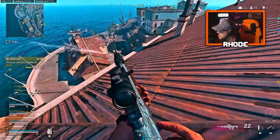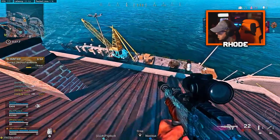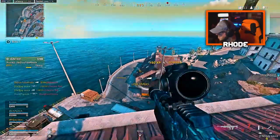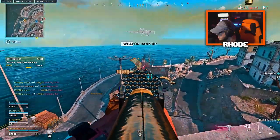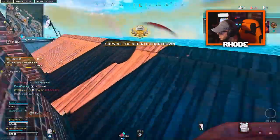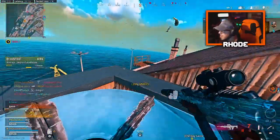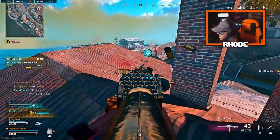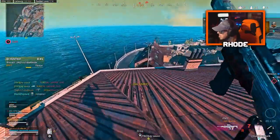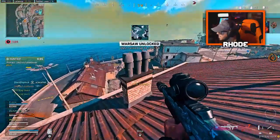Bro, who's downing all these dudes? Enemy dropping into the AO. Someone in the lobby needs to be muted — that person needs to be muted. They're killable — make my target location.